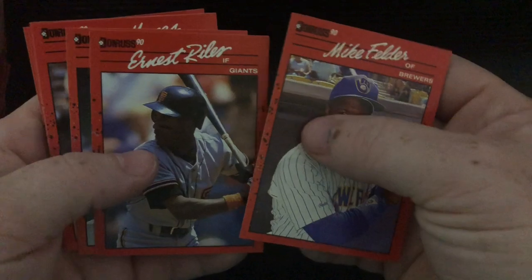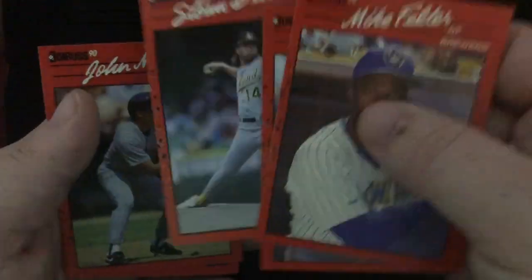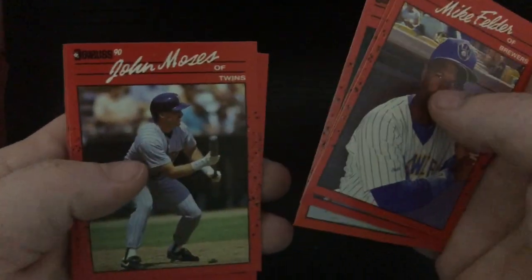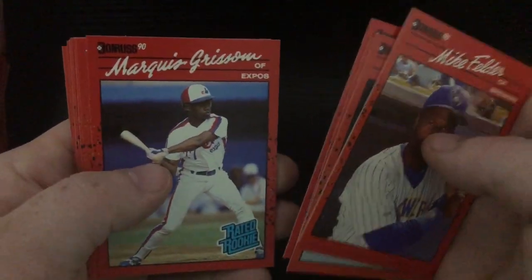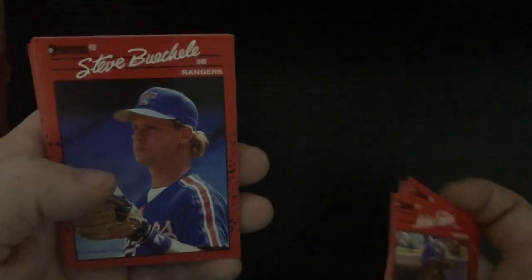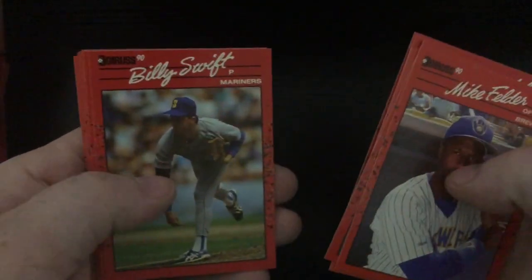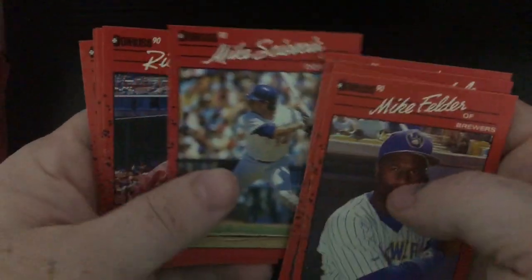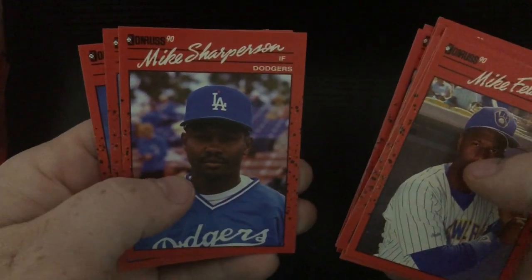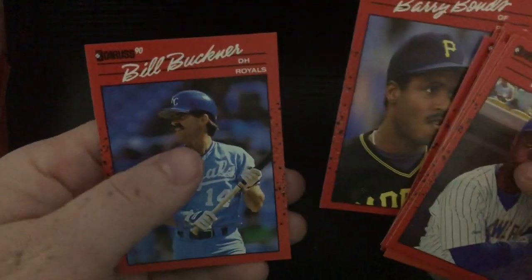Mike Felder, John Moses, another Will Clark, Marquis Grissom — Rated Rookie, nice. Steve Buechele, Lance Johnson, Billy Swift, Ed Whitson, Mike Scott, Rick Mahler, Mike Sharperson — there's the Barry Bonds. And Bill Buckner.